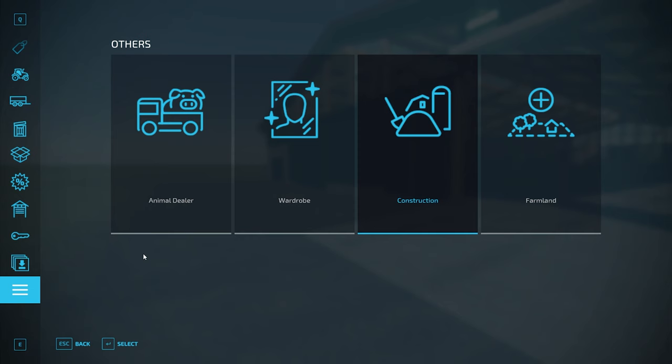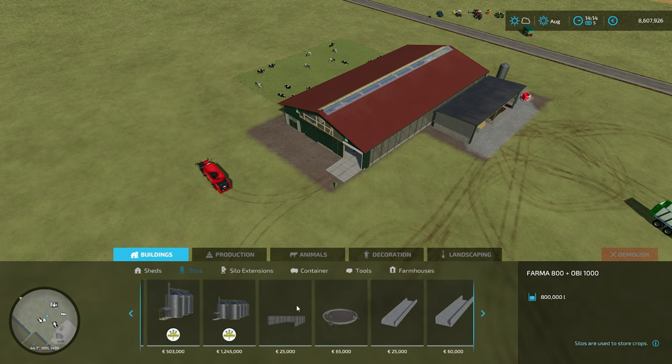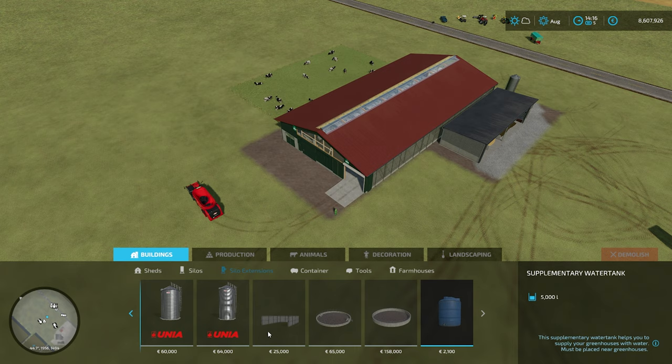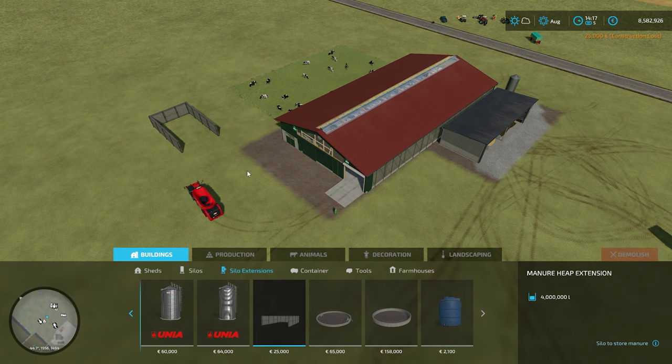Let's go into our shop menu, go into build mode. If we go to Silos, you will see there is a Manure Heap for 25,000 euros, but that is purely a storage point. What we want to make sure we do is go to Silo Extensions. In Silo Extensions we've got extensions for all of our things, and in here we have got a manure silo. I'm going to place it just away from everything else.